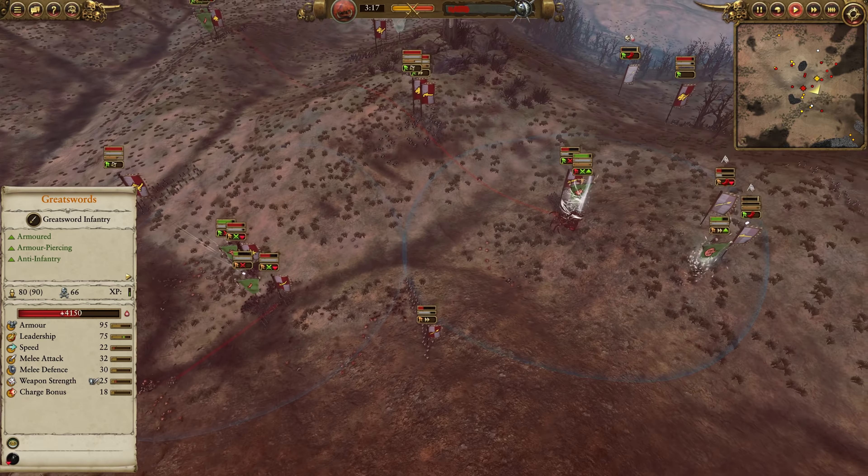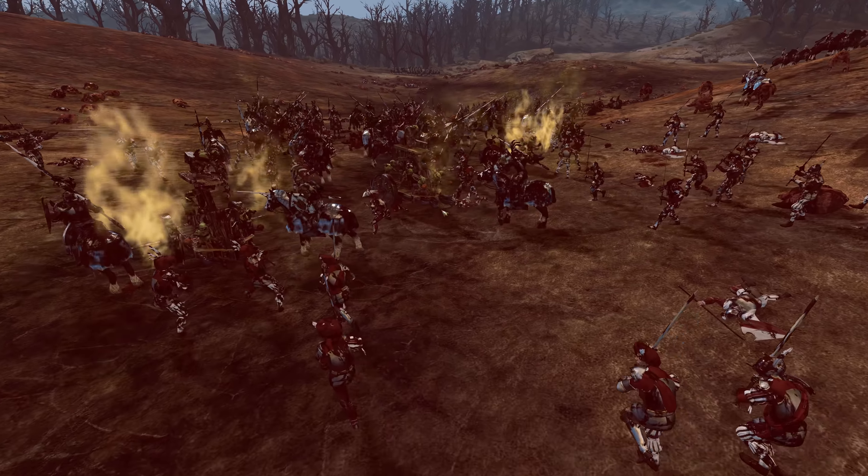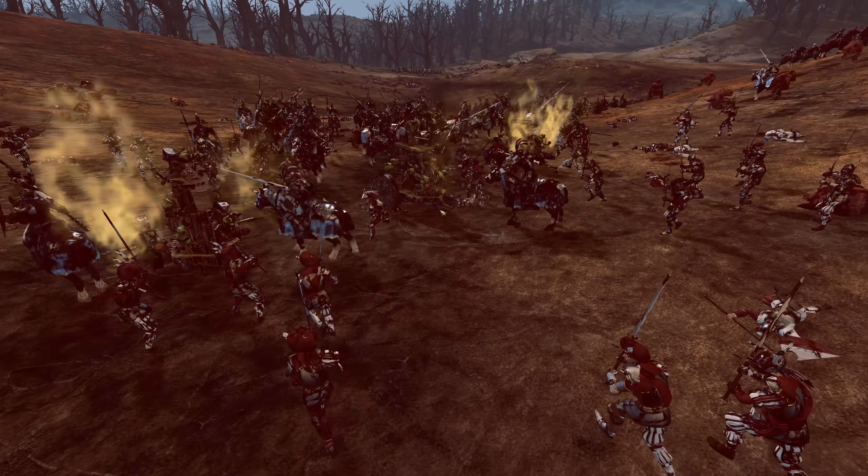Squig Herds get in for one last hurrah, trying to get at these Greatswords — obviously the best target. Against specific factions, if there's a specific unit you think Squig Herds would be good against, Greatswords are a great example: armored infantry, relatively high value but low melee defense. Squig Herds are on the low end of that 500 to 650 cost range, and especially working in tandem — Night Goblins, Pump Wagons, and Squig Hoppers all collapsing together. The Smoke Bomb popped on those Pistoliers. Skulkers help Spider Riders finish them off. Hammer of Gork still online very critically.